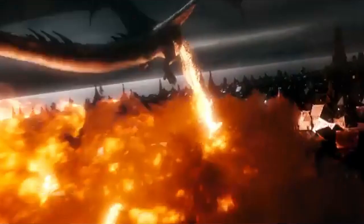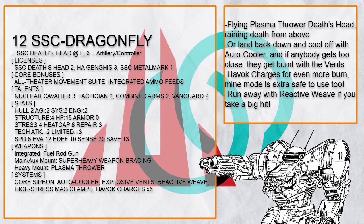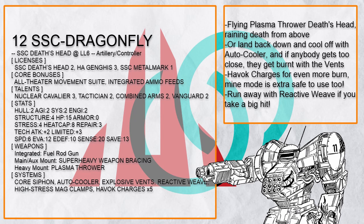Or just start flying instead and rain plasma death from above with SSC Dragonfly, a flying plasma thrower Death's Head. Either send down the plasma while strafing, or just sit down and fire it so you can cool down with Auto-Cooler. And if any enemy is too close, even better — now they are getting cooked thanks to Explosive Vent. They could even get extra cooked with Havoc Charges, the mine mode of which is quite safe to use because of its directional nature.